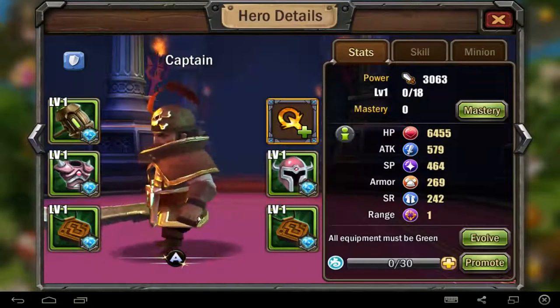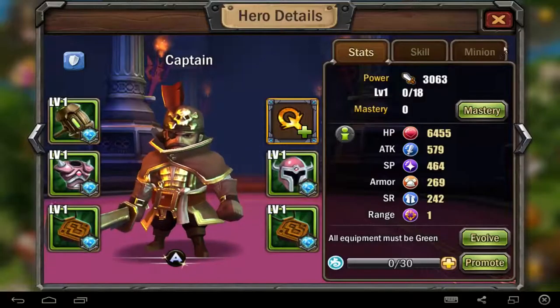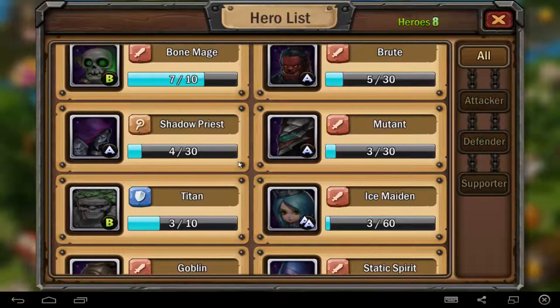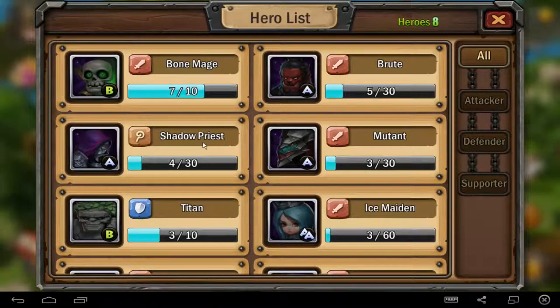I got almost 2-3 hours before I grabbed an A-class hero. There are 3 class heroes — don't forget this. At the moment 3 classes, and I think 4 or 5 grades, 5 different color heroes. That means green, green plus 1, green plus 2, blue plus 1, blue plus 2, then epic 1, epic 2, and I think legendary — I'm not sure.